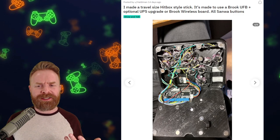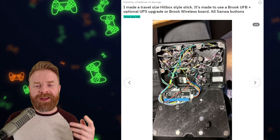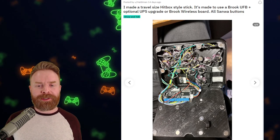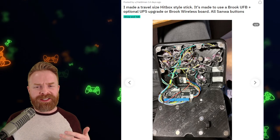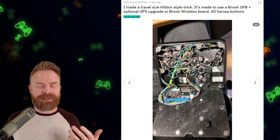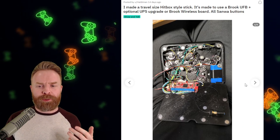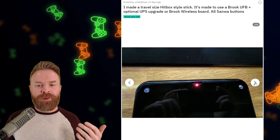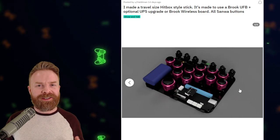I do wish more sticks did this, and I think more will in the future. It seems to be the new way of doing things. The Brook UFB here is powering this stick in this photo. The wiring is a little bit messy, but you don't see it on the inside, so it's absolutely fine. In this other photo, it's powered by the Brook Retro board. Overall, this thing is very, very smooth. Very clean. Great job.